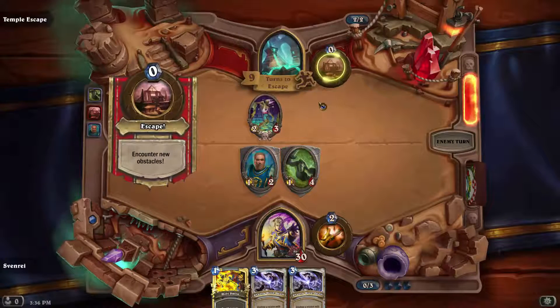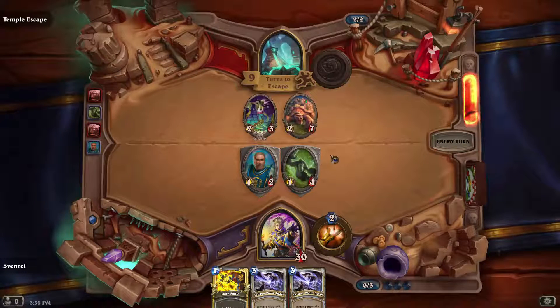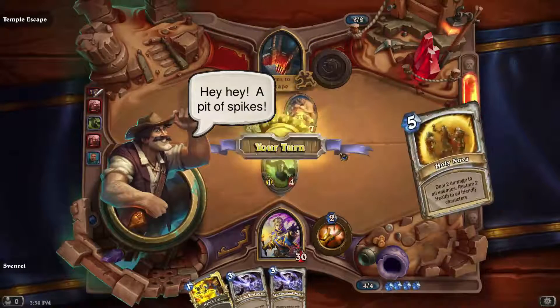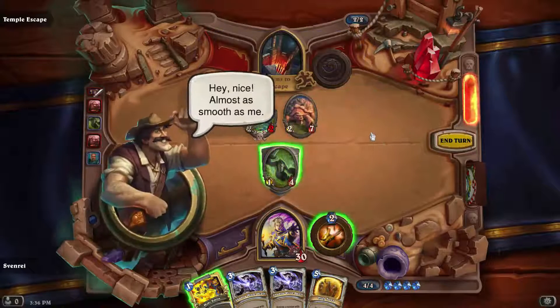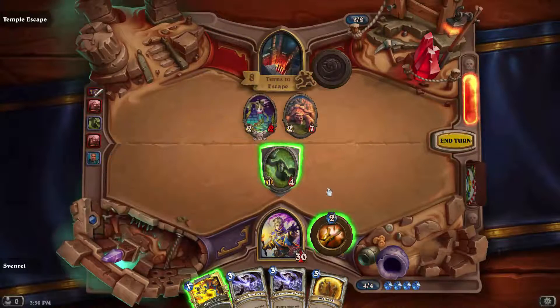And the goal is to survive these 10 turns. A pit of spikes. So either I can walk across gingerly and take 5 damage, or I can take 10 damage or no damage at random. We gotta swing across, right? And we did it. Alright, cool.